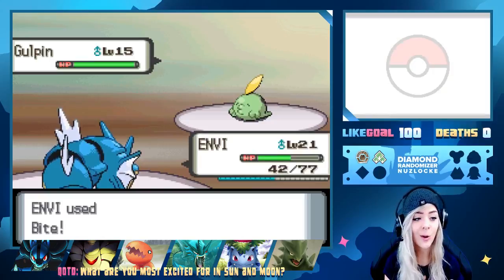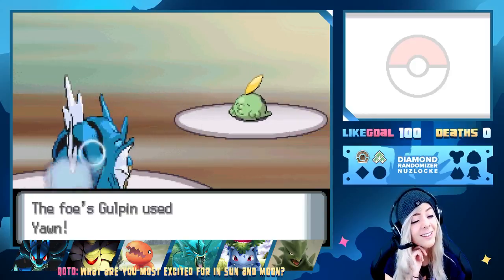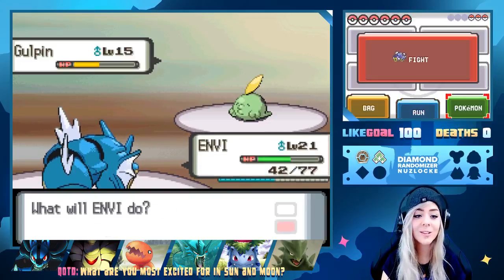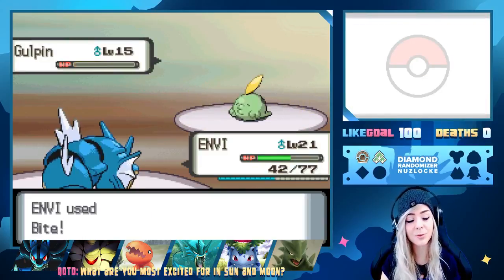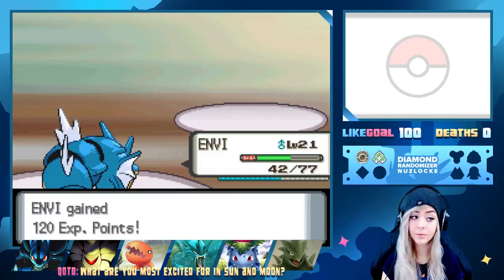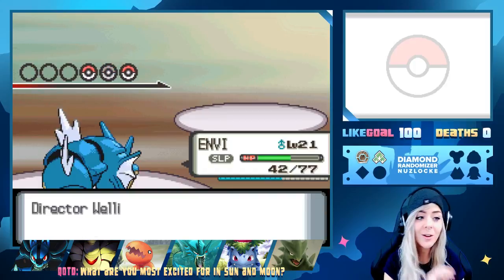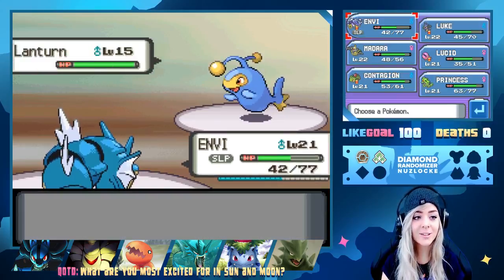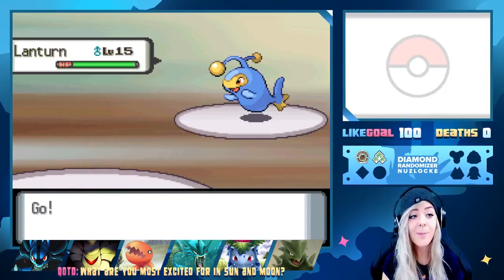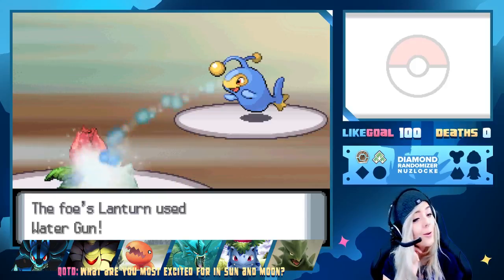There weren't any Ghost types there, I was pretty disappointed. We got a Golpin — please one shot. It's gonna Yawn instead. That's so annoying. If this is his last mon we should be fine. We fell asleep! He has a Lanturn — I am switching so fast. Electric-Water type — I guess we'll go out with Contagion, the only thing that makes sense since Trapinch is weak to Water.